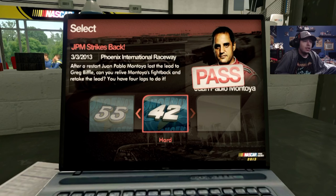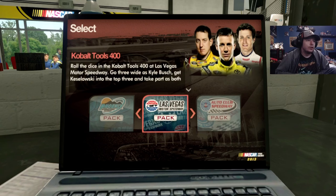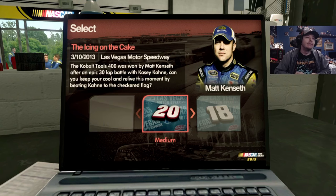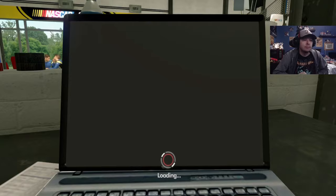Next up we got the Cobalt Tools 400. Roll the dice in the Cobalt Tools 400 Las Vegas - go three wide as Kyle Bush and Keselowski get into the top three and take part as both Casey Kane and Matt Kenseth battle for the win. First up is Matt Kenseth - that looks like his 2012 fire suit. I don't think Best Buy carried over to Matt Kenseth in 2013, so that triggers me in many fundamental ways. The Cobalt Tools 400 was Matt Kenseth after an epic 30-lap battle with Casey Kane. Can you keep your cool and beat Casey Kane to the checkered flag? I remember this race - one of many races Casey Kane shot to win but just couldn't.